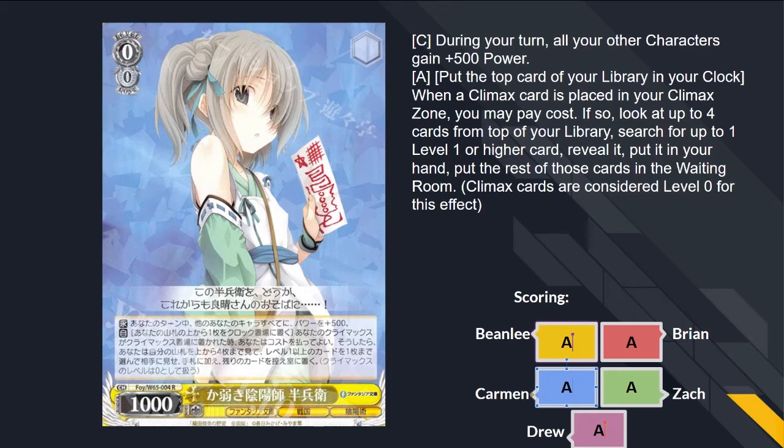I'd rate it an A+, but I'll be reserved and give it a normal A. That's ridiculousness — that's eight cards of your deck gone, pick up any standby target you want. It's like a clock yourself plus — really good. You can also grab a 3-4 event, because it's just level one or higher card. Yeah, you can grab your 3-4 event, which is choose two characters, they both get minus two soul. It accelerates your level and puts targets in your grave. More so that than even the fact that it's plussing you.